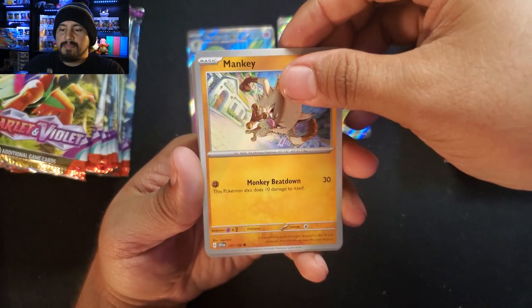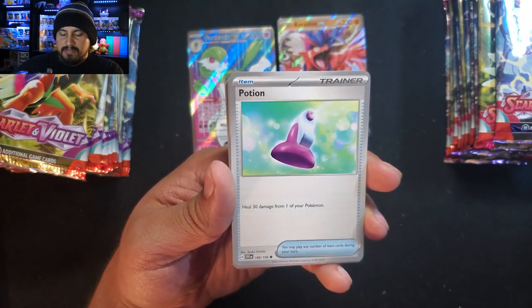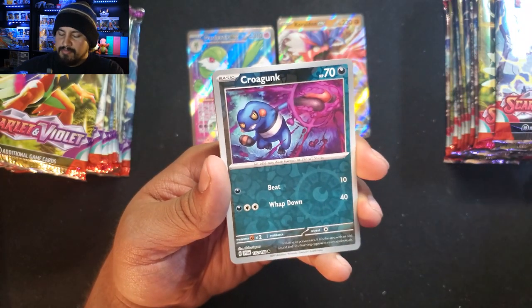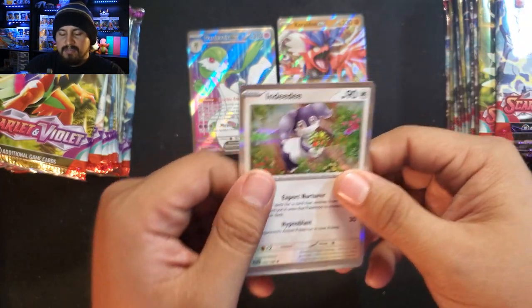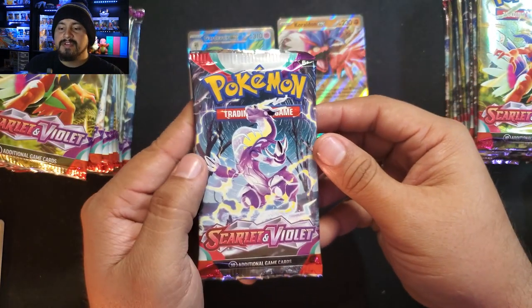Pack 7: Mankey, Charcadette, Capsa Kid, Potion, Lucario, Satitan, Team Star Grunt — please don't give me another Team Star Grunt — Crow Gunk, Dolive, Ndidi with a Lightning Energy.